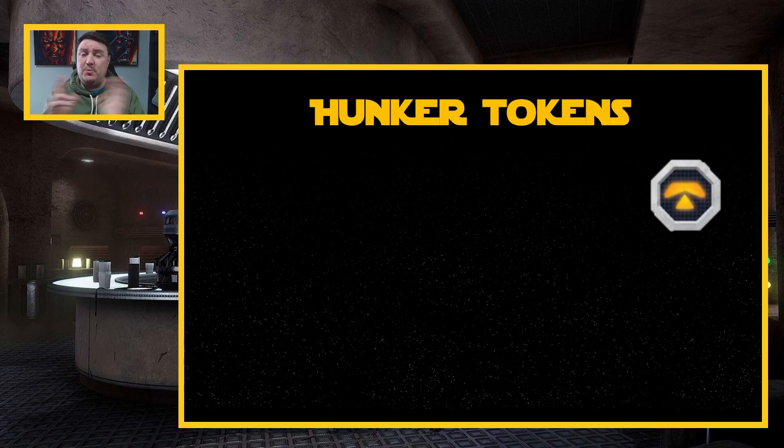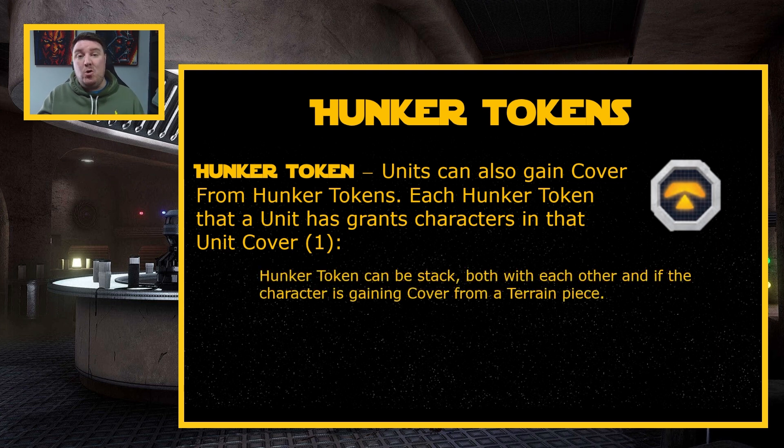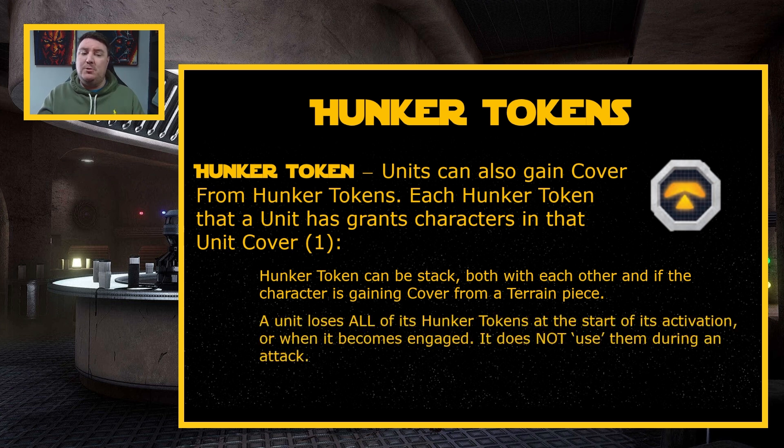So I mentioned there were two ways a unit can gain cover — terrain, which we've already gone through, and secondly, Hunker Tokens. A unit can also gain cover from Hunker Tokens. Each Hunker Token a unit has grants characters in that unit cover one. Hunker Tokens can stack both with each other and with cover gained from a terrain piece. So if you're getting cover from a terrain piece and you've got a Hunker Token, you're going to be adding two extra dice to your defence pool. It does not use them during an attack.